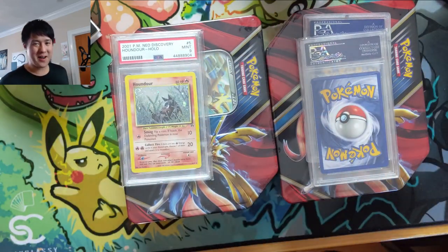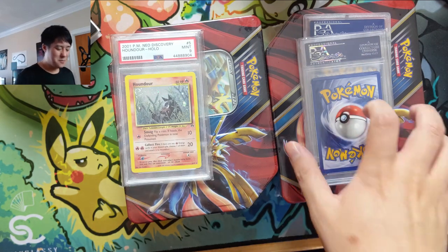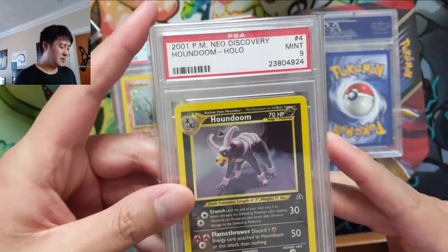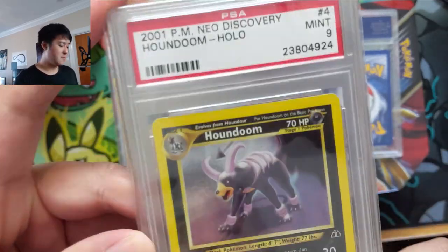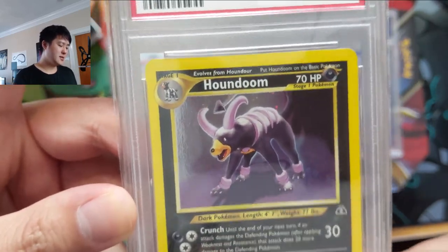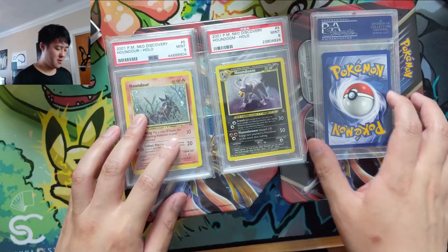This is one we picked up recently but it was an 8.5 grade. There are 9 collections and 10 collections, but I'm not sure how many 8.5 collections are out there. So we did pick up another Houndoom — we got the evolutionary line. This is the introduction of the Dark type and it is another Mint 9. There's another Houndoom that looks really nice in the Neo era.